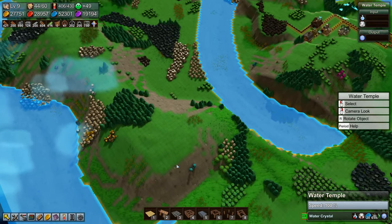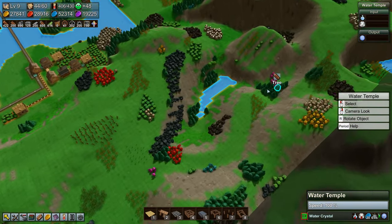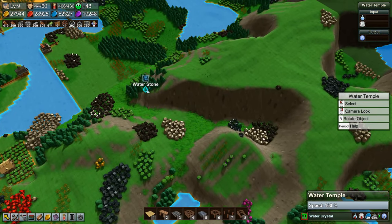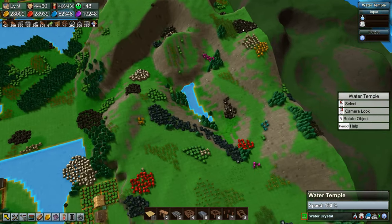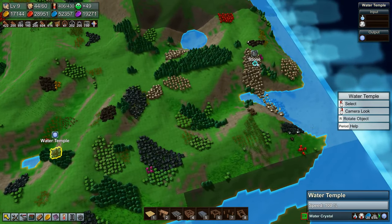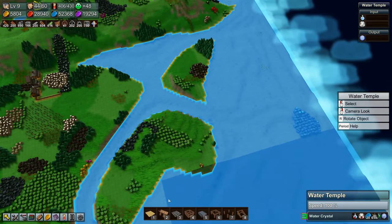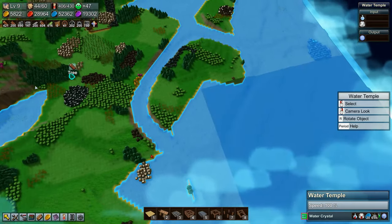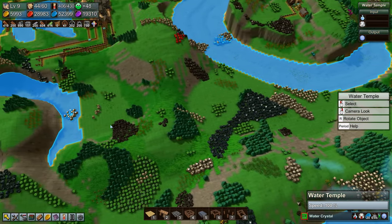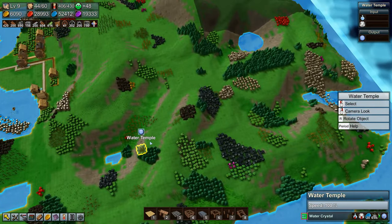There's water stone but not a whole lot of it. These are mana shards, that's earth, air stone... three water stones over there. Where's all the water stone? Maybe we should purchase this tile to see if there's some here. Earth stone, earth stone — can't afford that one. So two water stones all the way down here and three water stones way up there. Here's a lot of water stone but it's a long way to transport it all the way over here.